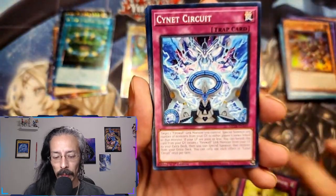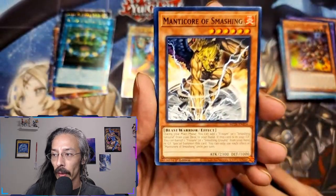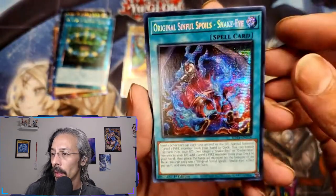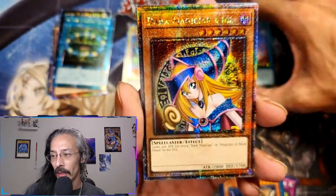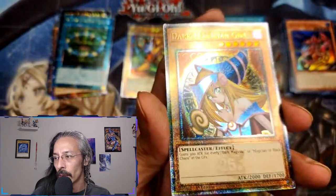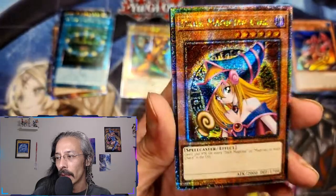Spirit Walk, Signet Circuit, New Frontier — which I think is actually a very undervalued card. Wheel Synchron. And there she is — one of the bigger ones I wanted to check off the list — Dark Magician Girl QCR!